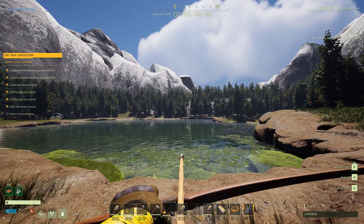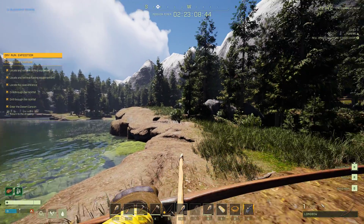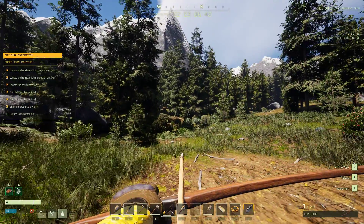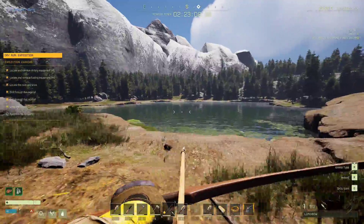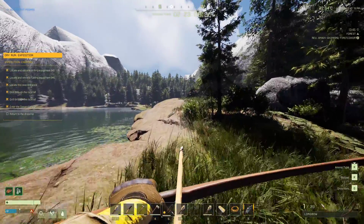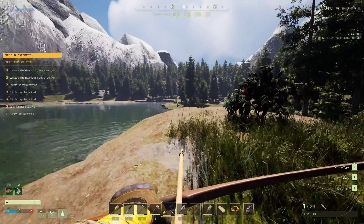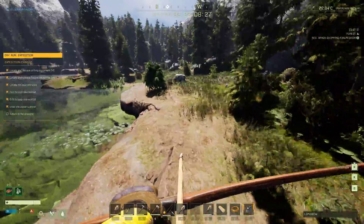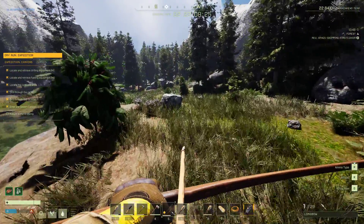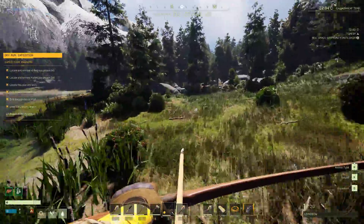It looked like somebody just took a pencil and hash marked all over everything for all the shadows. It was horrible. I figured I was going to have to play on low. I put it on low and it got the same thing. So for some reason I decided I was going to try turning down my graphics all the way. I went all the way into Nvidia, into the graphics settings, and turned it back to default. Came back into the game and, lo and behold, it looked a lot better.